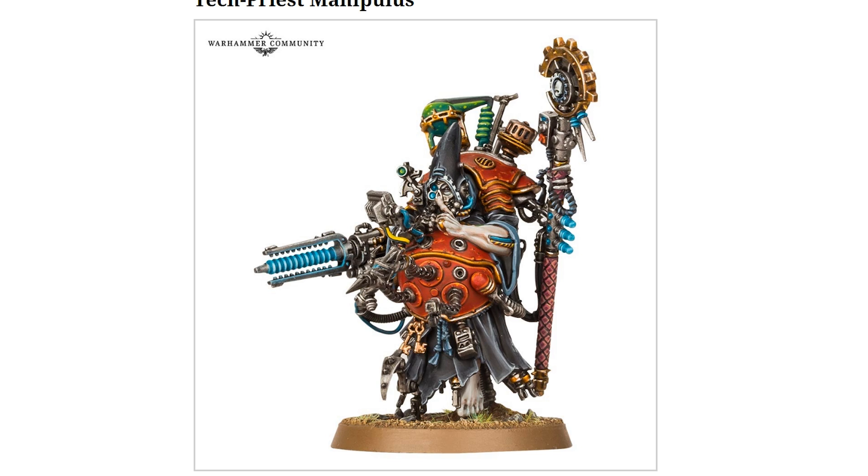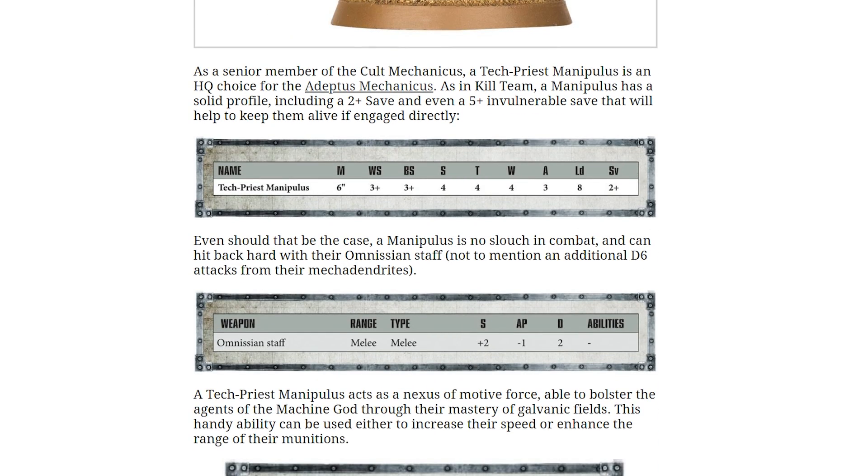He's a new HQ choice for the Adeptus Mechanicus, which is good because I don't think you guys really have enough choice at all for HQs. These are his stats: movement 6 inches, weapon skill 3, ballistic skill 3, strength 4, toughness 4, wounds 4, attacks 3, leadership 8, a 2-plus save, and also a 5-plus invulnerable save.